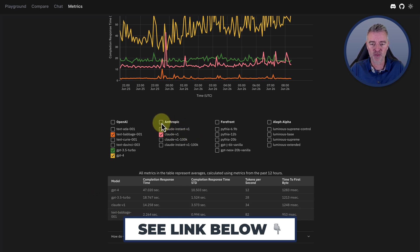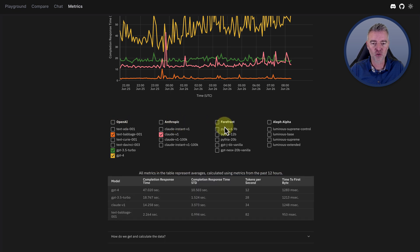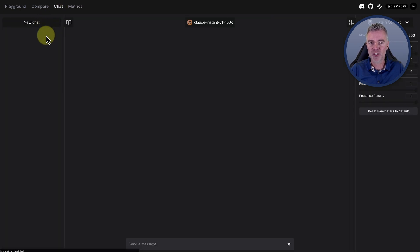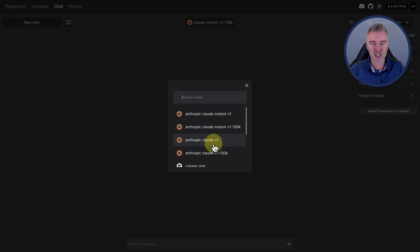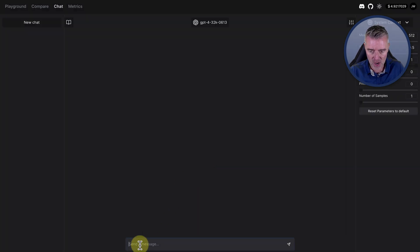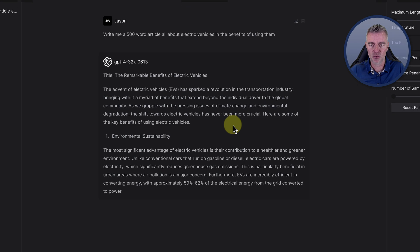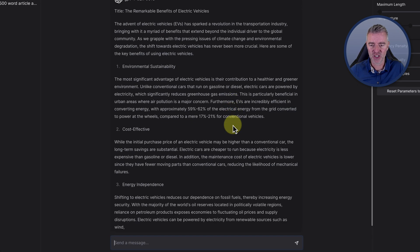Getting back to this — it's really interesting to compare the different models. You've got OpenAI, Anthropic, Forefront, and Aleph Alpha. We've also got the ability to use it like we would ChatGPT but with any of these models. At the moment we're using Claude Instant. We can scroll down and try something else like the 32K. Let's try: 'Write me a 500-word article all about electric vehicles and the benefits of using them.' There we go — 'The remarkable benefits of electric vehicles' — and it's off, very quick and efficient.